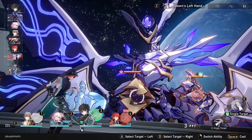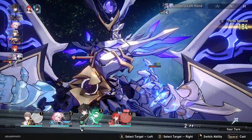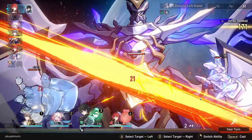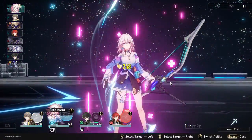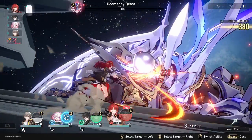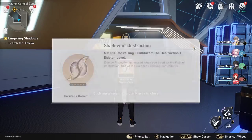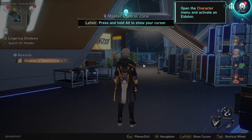Now here's the boss strategy. Dan Hong should target the right hand. Trailblazer should target the middle, and then Himeko should just use her AoE skill since everything is weak to fire. And then March 7th should just shield everyone — she should shield herself first, and then everyone else after that. When the boss is down, just use your normal attacks and fill up your skill points so that March 7th and Himeko can use their skills. After the boss battle, there's a lot of cutscenes and dialogue — just skip everything, and eventually you'll come to another tutorial, so just follow it.